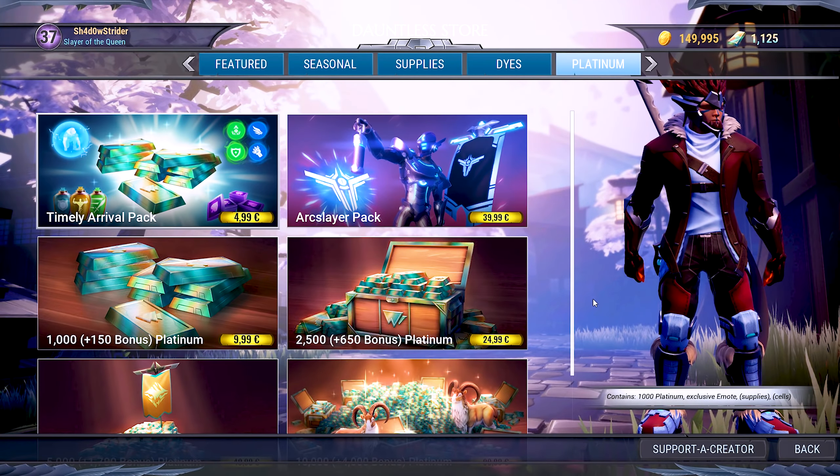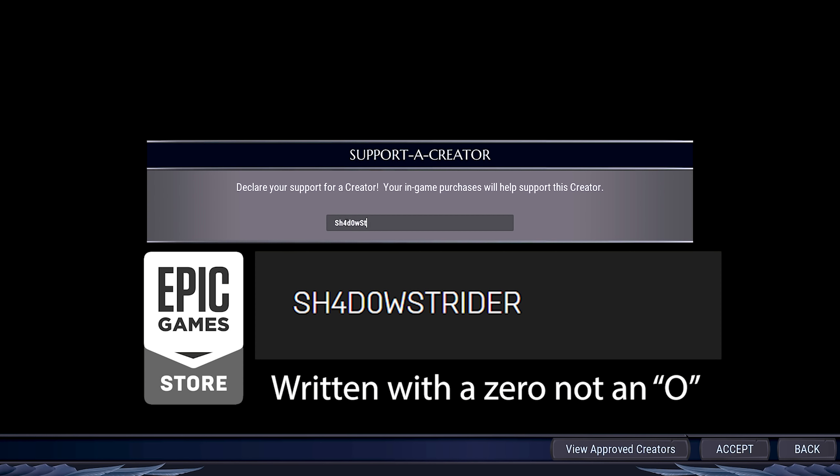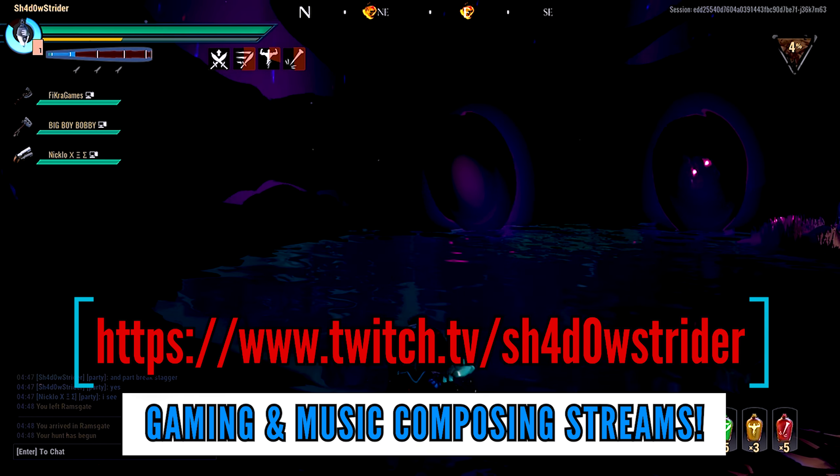You can now support me whenever you make a purchase in the Dauntless store or the Epic Game Store by using my creator code 'Shadowstrider' written with a zero — just input it in either the 'Support a Creator' field or the creator tag field. I also help and play with viewers on Twitch, so you can come join me sometime — link is down below.